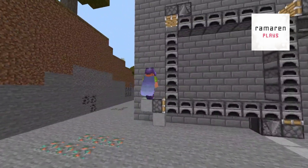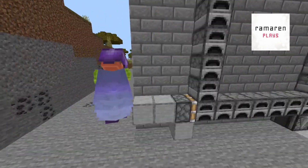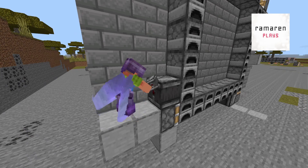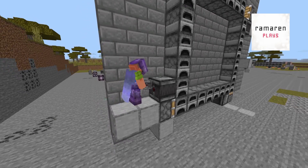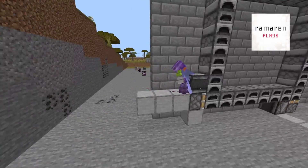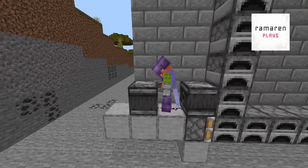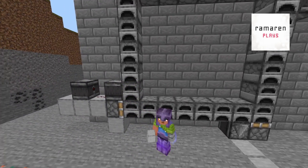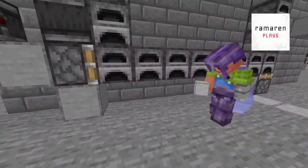Now we need two redstone dust to connect these two. Almost done. Back down here — place a reservoir with the butt pointing back, then redstone dust. Add another block and another observer. This is very important: we need a block right here.